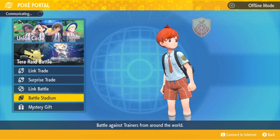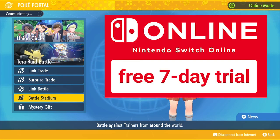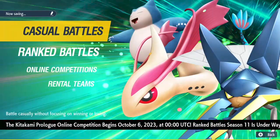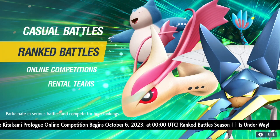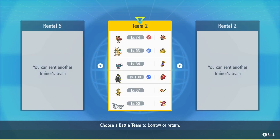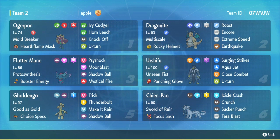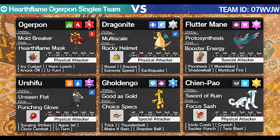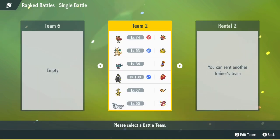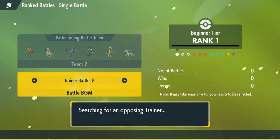This Ribbon requires Nintendo Switch Online. Fortunately, I can just use a free 7-day trial. After a year of procrastination, we're finally doing it — I have to get this Master Rank Ribbon before my free trial runs out. This is my first time playing competitive, so I'm using rental teams to figure out what I'm doing. I used one team to get from Beginner Rank all the way to Master Rank, mostly learning to counter specific Pokemon. We began our climb in ranked singles, not doubles.